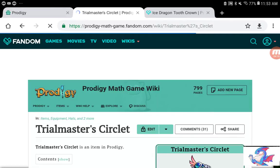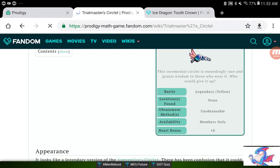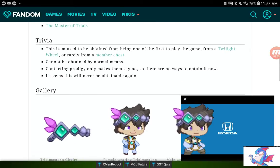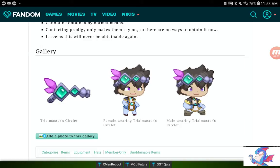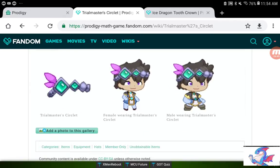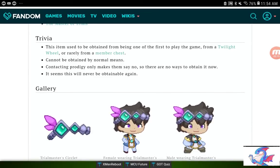Last but not least, we have the Trial Master's Circuit — again a 10 heart bonus, members only. It looks like the Apprentice's Circlet when you get it, but when you wear it it looks a bit different with different colors. This was given to the first person ever to play the game. It used to be obtained from being the first one to play the game ever, or very rarely from a Twilight Wheel or member chest.